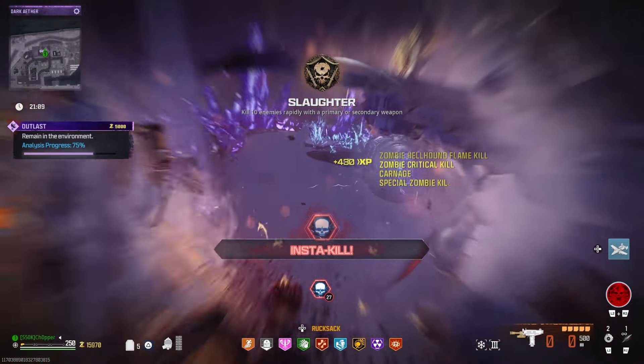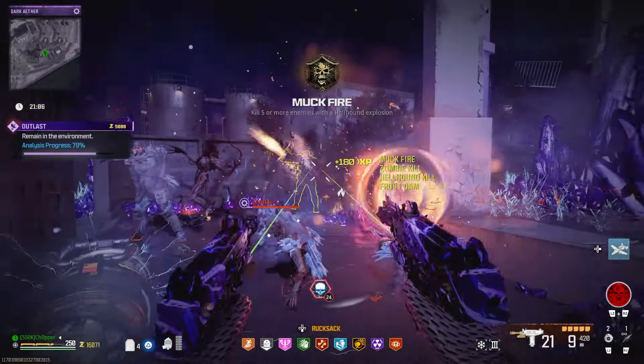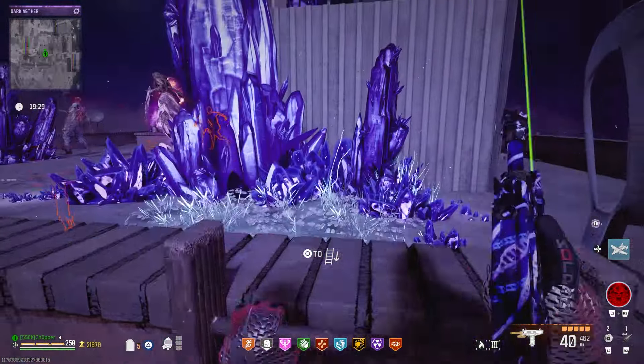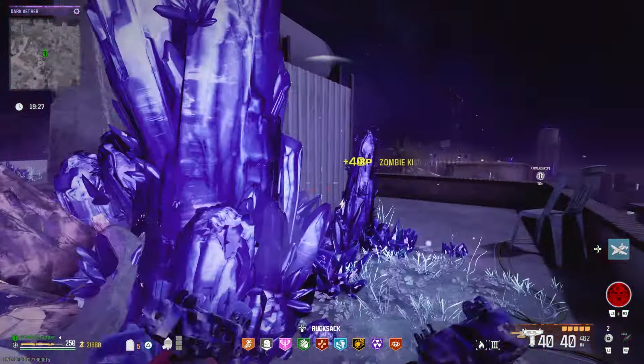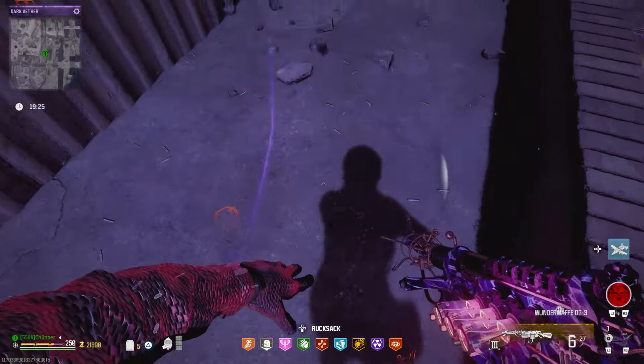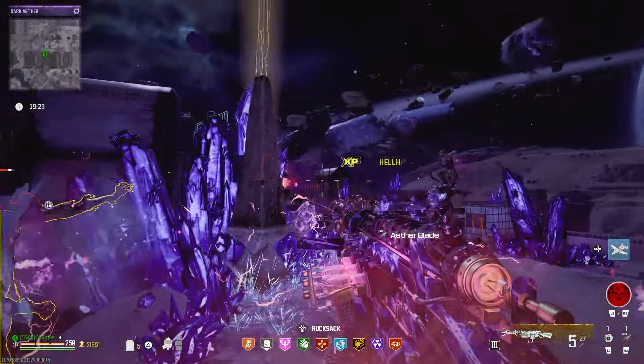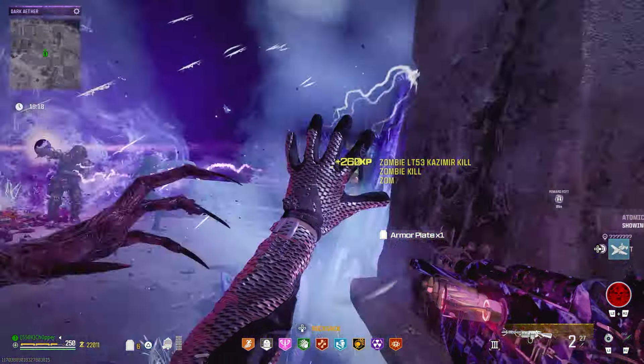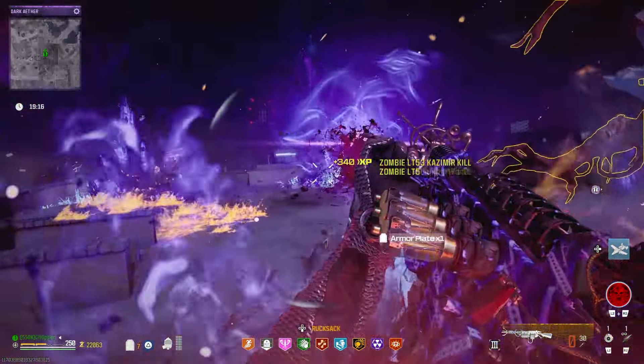Our third and last challenge in this Dark Aether Rift will be over on the rooftop, and this one can be a little tricky to get to. You need to climb a ladder, so make sure you're careful going up and down, and there will be a lot of zombies at the top waiting for you. Same deal — rinse and repeat: turn it on, get souls, grab the item. This one is interesting because it essentially makes nuke drops spawn more often, which is pretty good for the next step.